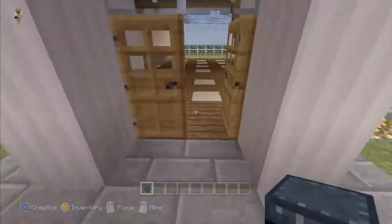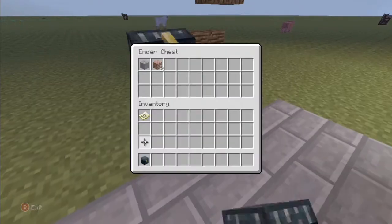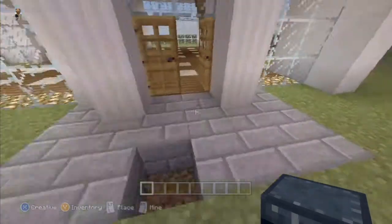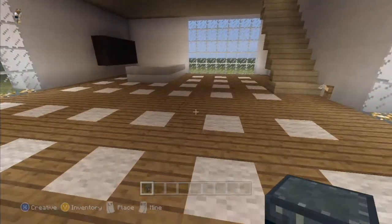And if I destroy it — okay good, you get to keep your stuff. You'll be able to keep your stuff wherever you place it or break it, so even if a friend breaks it.